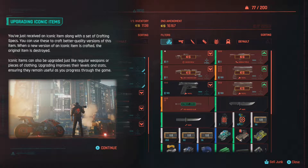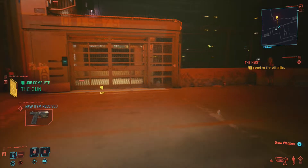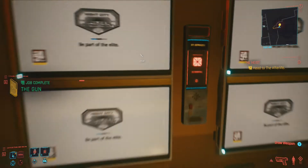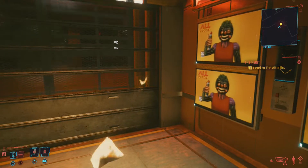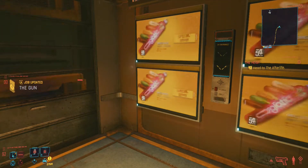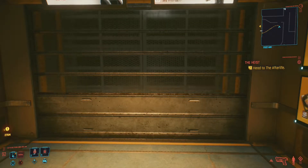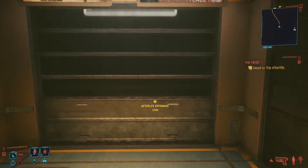Upgrading icon items - you have just received an icon item, which along with crafting specs you can use. That's pretty cool. What now? Head to the afterlife. Now we have to head to the afterlife. I don't know if we have to specifically use our pistol, but we just only had to collect our gun. Well, that was easy - that's literally the only thing we had to do, just collect this rare icon type of gun.